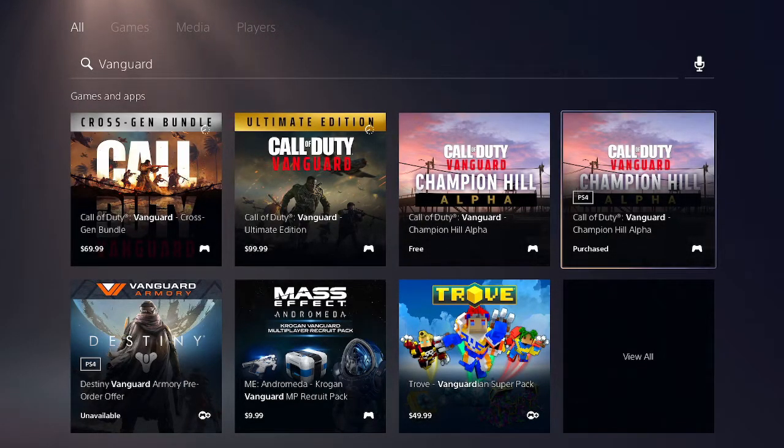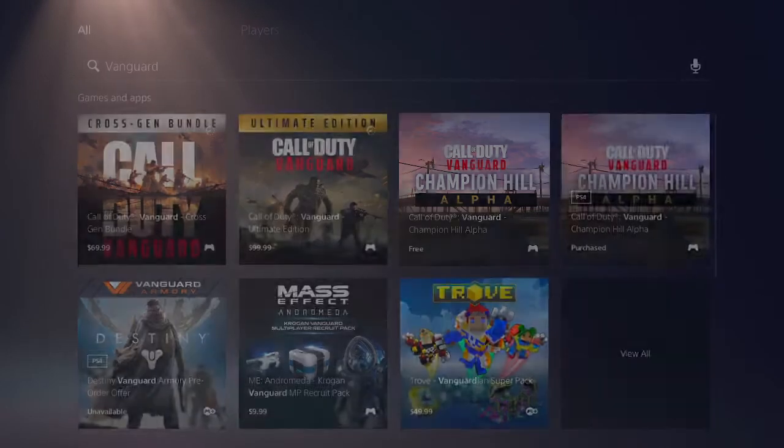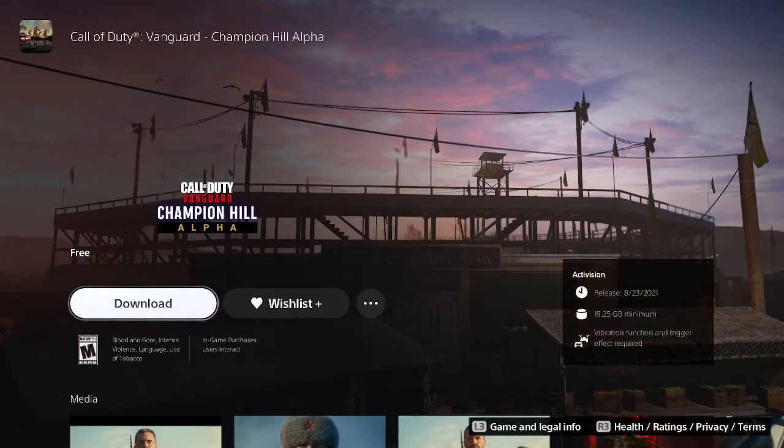On the right you can see there are actually two alphas listed — one is the PS5 alpha and one is the PS4 version. To make a long story short, I actually still use a PS4 Scuf controller with paddles on the back, and it's sadly not compatible if I download the PS5 version. So for the alpha I just downloaded the PS4 version on my PS5.